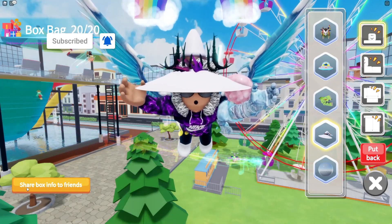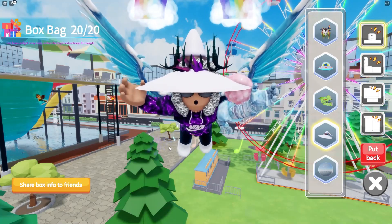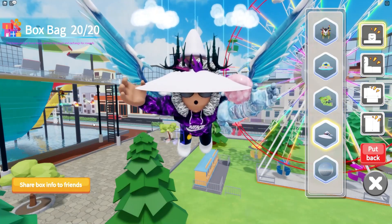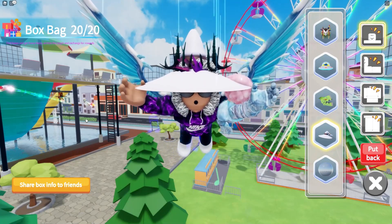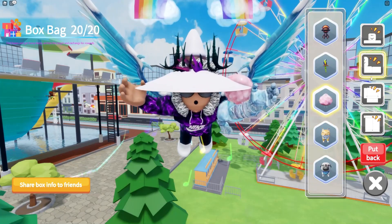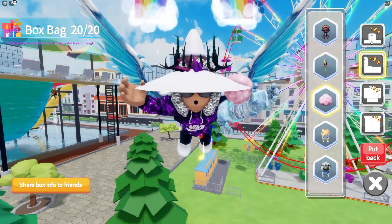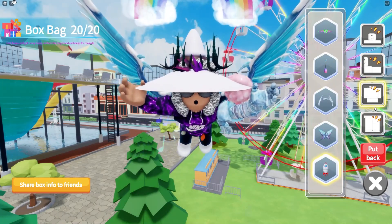As described in the bottom left, it will say something like 'share box info to friends,' or for you it may reveal a location — it might say something like 'in the swimming pool' or 'in the tree house.' So in the bottom left it will explain where the box is. There are 5 different body parts you can claim for, and there are 20 in total.